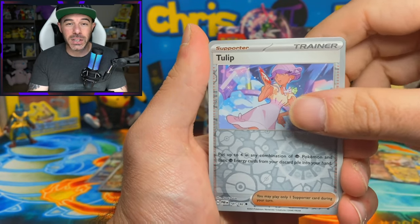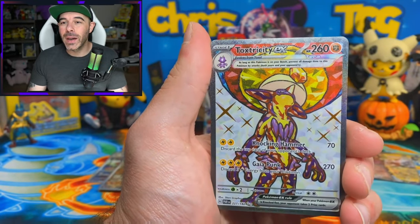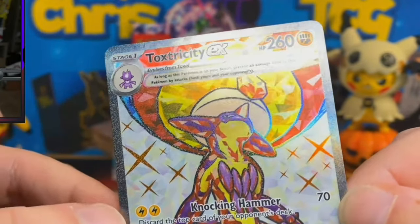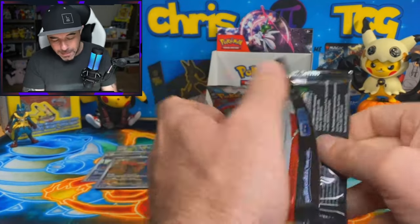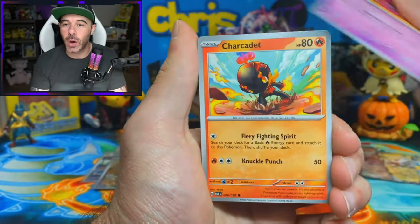Tulip, Tulip again, and we got a Knackly Reverse with a Toxtricity EX Full Art. Look at the giant fighting terra crystal on this set from this angle - it looks so huge, it looks like a balloon. This box has been pretty good. We still got four packs left. If there's another SAR in here, oh my goodness. An SAR like Sada's Vitality or Parasol Lady would just send this box over the top.